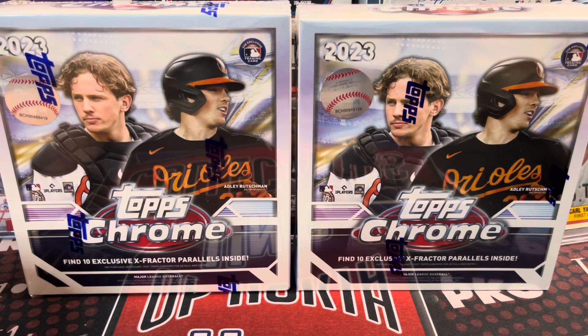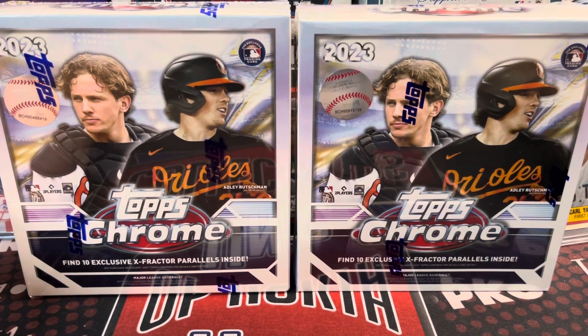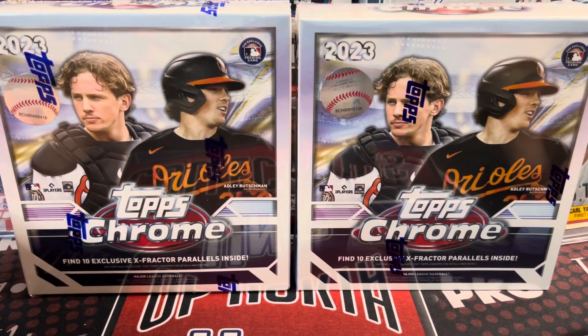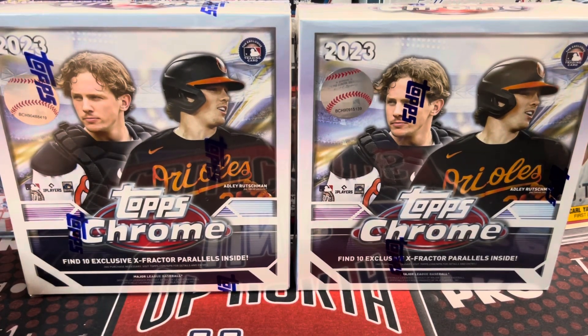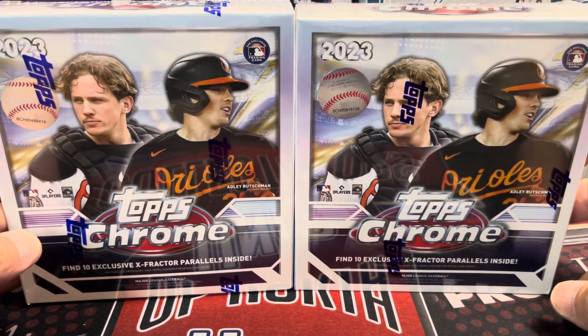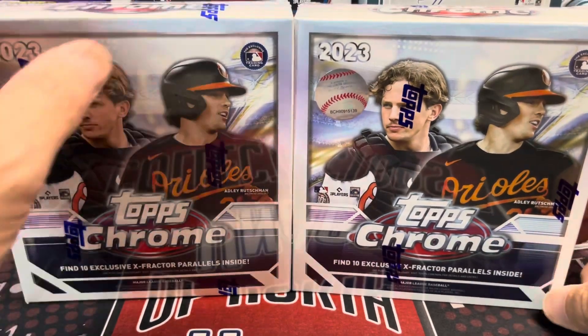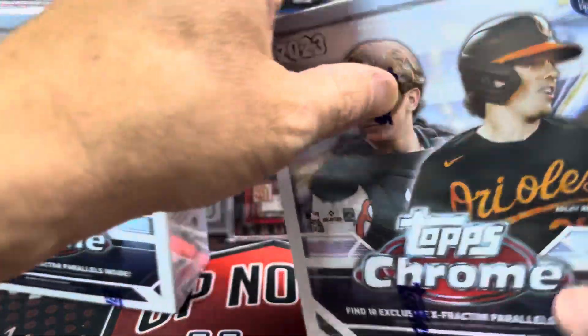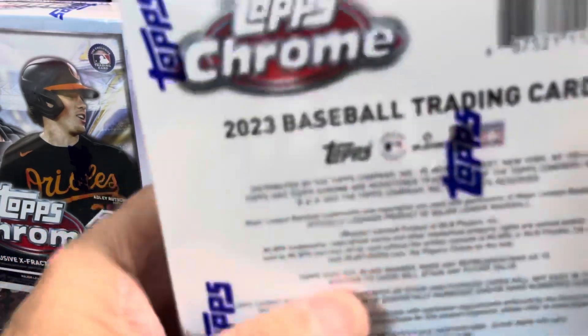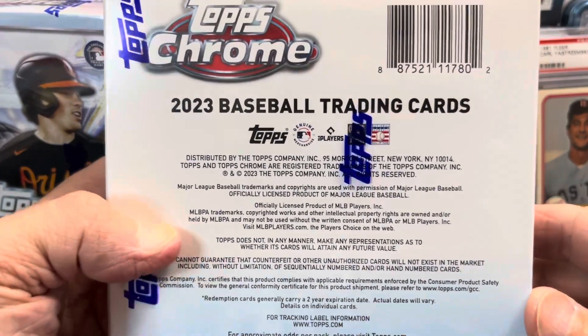Hey everyone, it's Earth Collectors here. We're opening up 2023 Topps Chrome Baseball. These are monster boxes or mega boxes. Topps seems to be calling them monster boxes now, at least on the Fanatics website, but most people know them as mega boxes. They have 10 exclusive X-Fractor parallels inside, and they run $60, generally speaking — at Meijer they were $65.